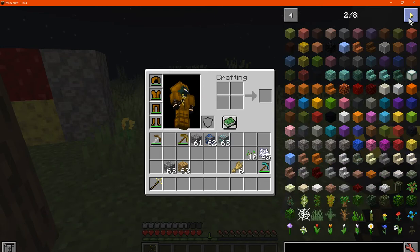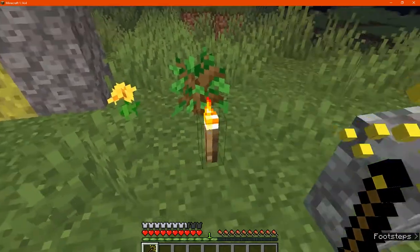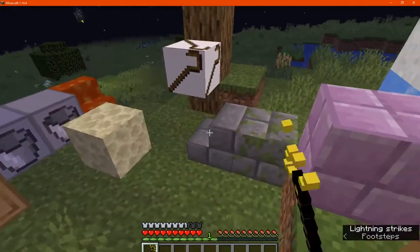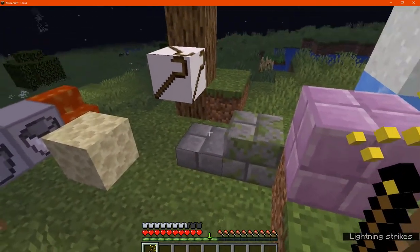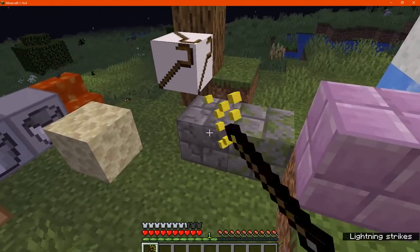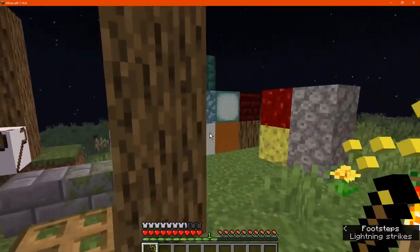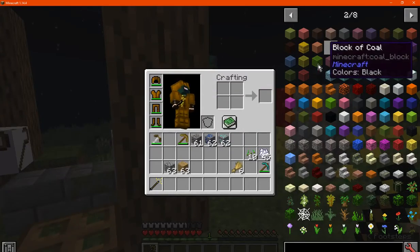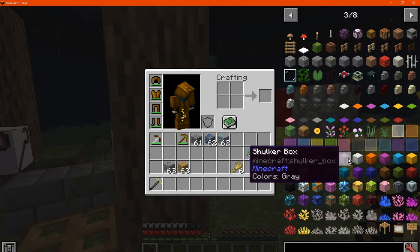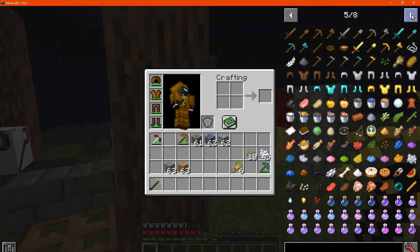There's probably a bunch of other blocks I could try, but I've tried things like saplings, flowers, and grass. It seems to only work on ones that have certain variations of slabs, stairs, walls, or certain others like stone bricks converting to chiseled, cracked, or pillars. Anything that's dyed or otherwise doesn't seem to convert, and fences obviously don't work. Other than that, thanks so much for watching, and goodbye.